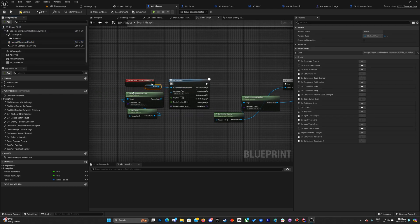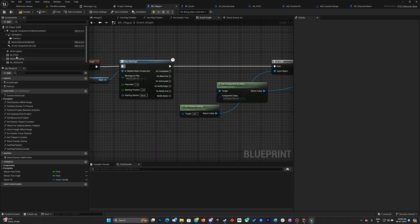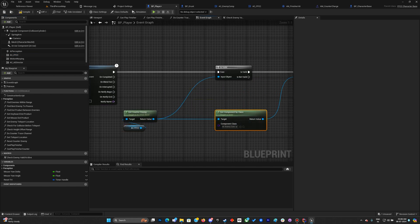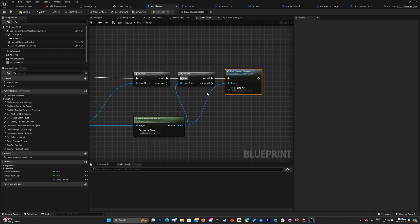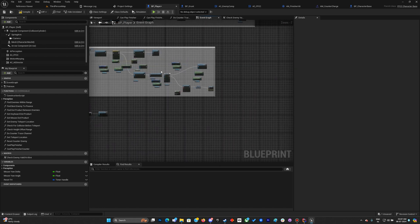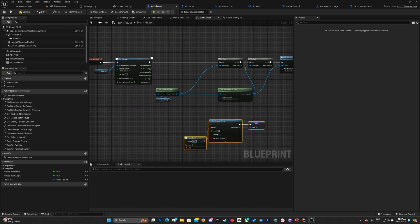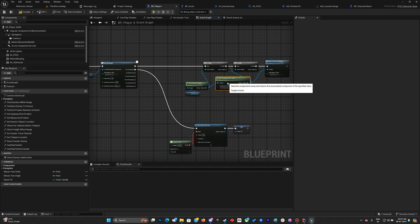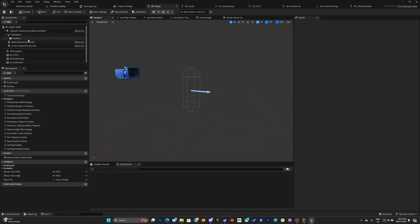For the mesh I'll place it here, and for the counter enemy I'll reference the FFCC and make sure it's valid. I'll also add the on-completed logic there. Once done, in the viewport make sure to go to your mesh and add the Moon SK Mannequin from our characters folder.